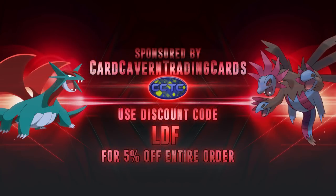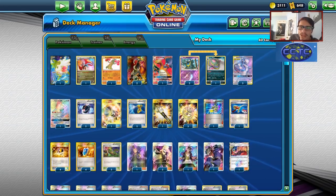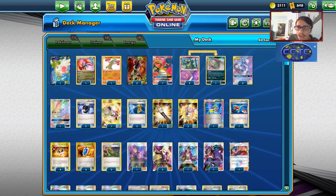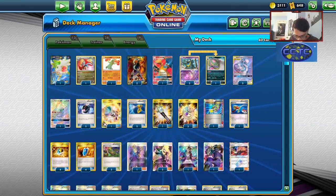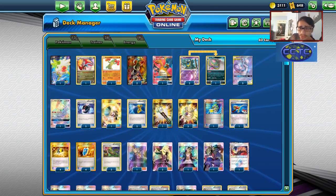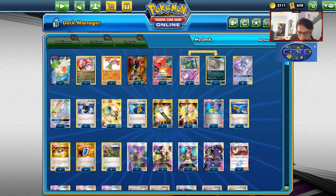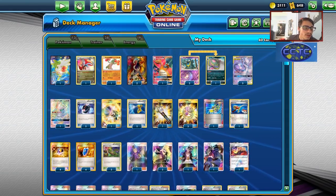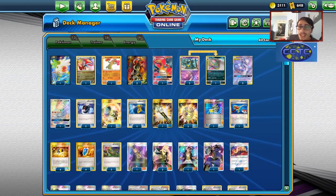Shoutout to our sponsor CarGermanTCG. If you're ever in need of PTCGO codes — Hidden Fates pack codes, Unified Minds codes, or Cosmic Eclipse codes now that Dedenne GX's value has skyrocketed — you can get your PTCGO pack codes over at CarGermanTCG. They have Pokemon GX codes, Mewtwo GX codes, TinaChomp Pikarom codes, ETB codes, sleeve codes, and more. At checkout, use my discount code CODELDF for a 5% discount. Helps yourself out, supports the channel, and helps out CarGerman — it's a win-win.